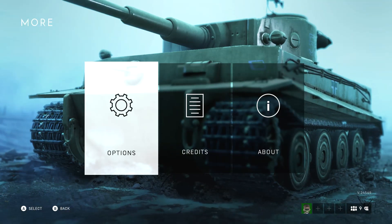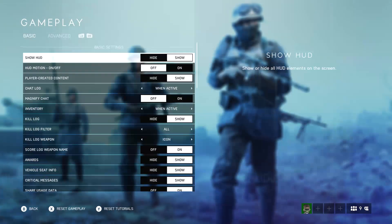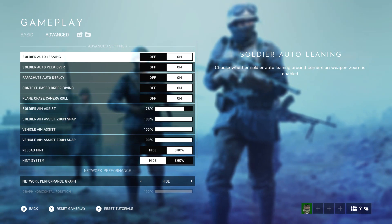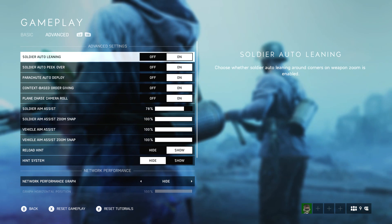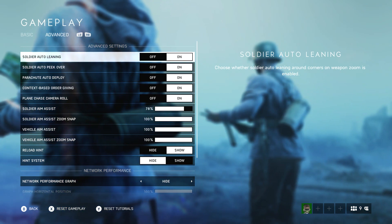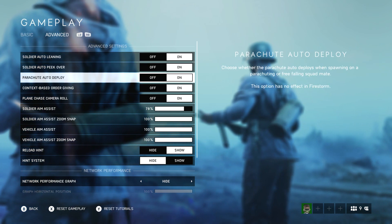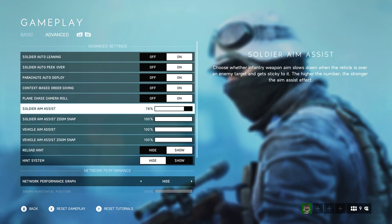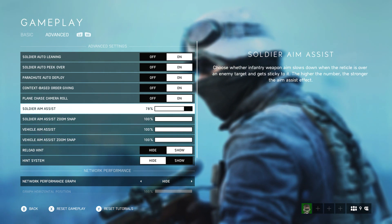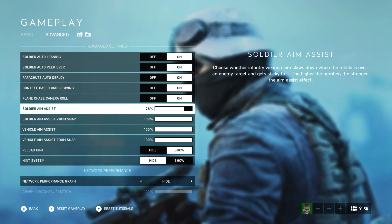So here we go on the home screen — go to More, go to Options, and I'm going to hit Gameplay first. Now the shooting is slightly different in Firestorm on console, at least compared to multiplayer. For some reason the two game modes act differently in terms of gunplay, and on console this can be particularly felt in aim assist. If we go down to Soldier Aim Assist, I've taken that all the way down to 78%. This seems to be a happy medium because in Firestorm the aim assist is particularly strong, which makes it an absolute nightmare if you're having to fight more than one opponent because your gun ends up pointing at parts of the screen that you absolutely don't want it to point at.